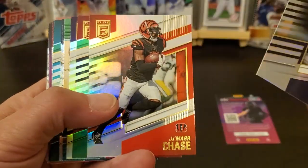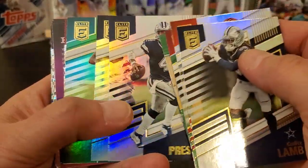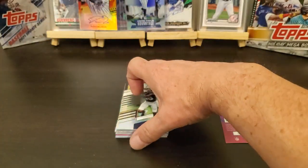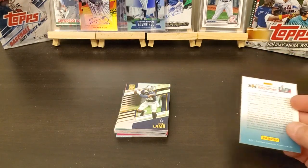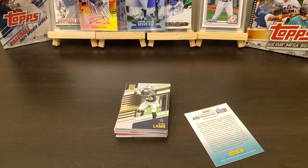I found a couple cards, not a whole lot of rookies, but some decent cards, I kind of like them. There's the box of Donruss Elite — basically Panini Elite Football. If y'all like this video, hit that like button. If y'all want to, hit that subscribe button and hit that little notification bell to let you know when I got some more stuff coming out. See y'all on the next one, appreciate it, bye.